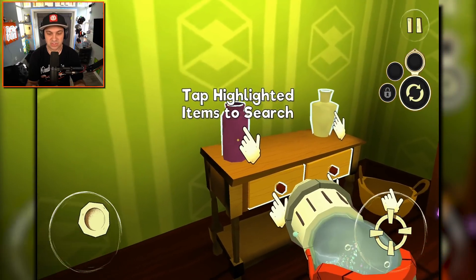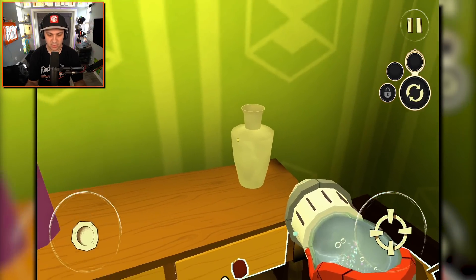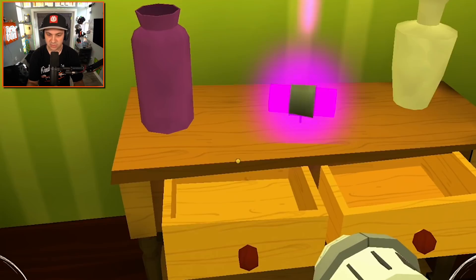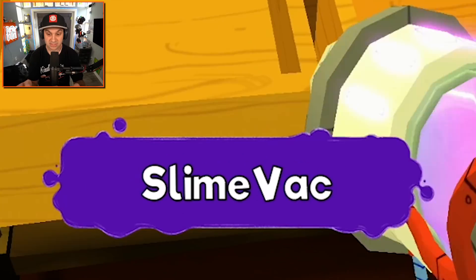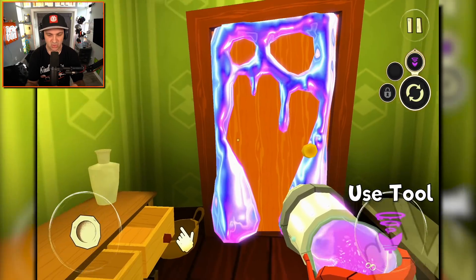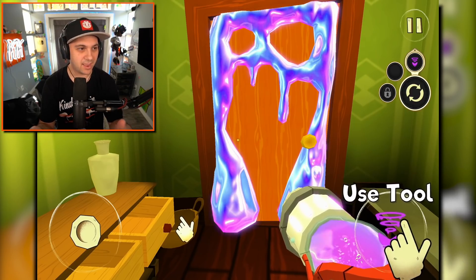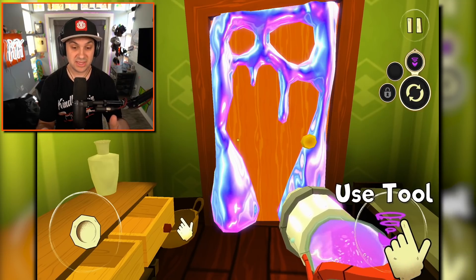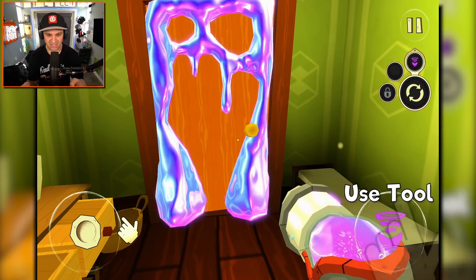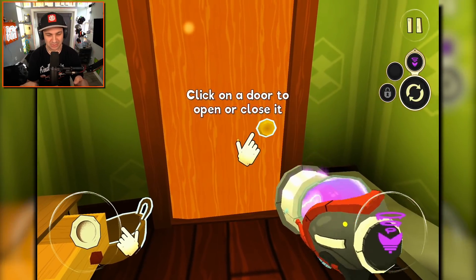Tap highlighted items to search — so I just tap the screen. Check the drawers. What the heck is that? Some kind of purple glowing something or other — a slime vac? This goo kind of reminds me of Super Mario Sunshine. Basically, the island gets covered in weird paint goo and it looks a lot like this. Let's use the tool. Look at that — sucking up all the alien goo!